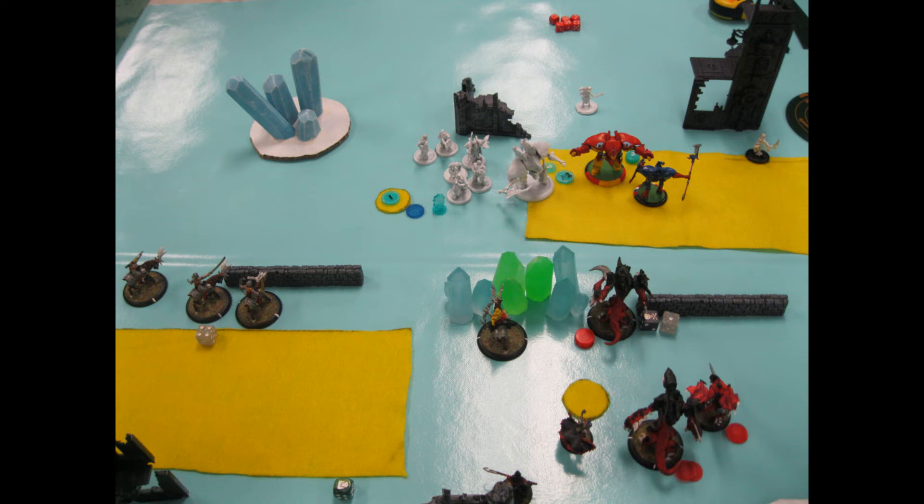Knowing I have Admonition up, he really just sets up to shoot at me — a gun line shooting at my Scythean, doing an okay amount of damage, maybe taking off a quarter to a third of its boxes. Otherwise he's staying back. Vyros did pretty much just run over so he was within four inches of his objective. I'm loving this because pretty soon I'm going to be shooting through all his infantry and I think I have him in a really tough spot.